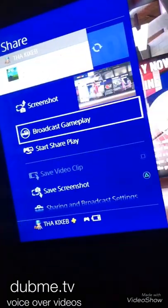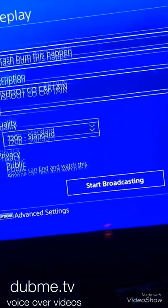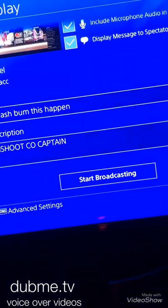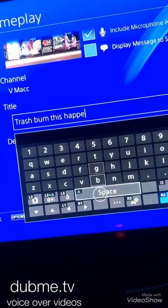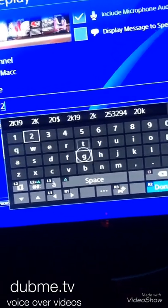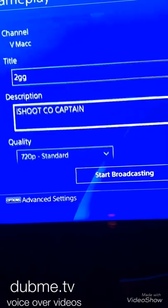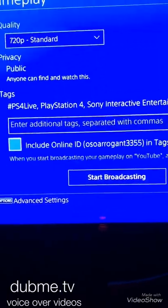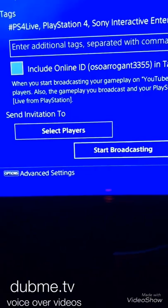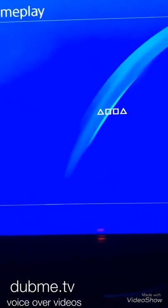Now you're looking at the screen your last account was on. Press share, go to broadcast gameplay, then go to YouTube. Change the stream name to whatever you want, scroll down, and press start broadcast. Your broadcast might lag a little since you're running two accounts at once, but with good internet it won't lag.